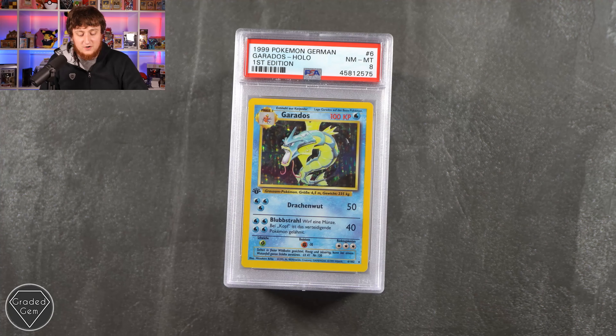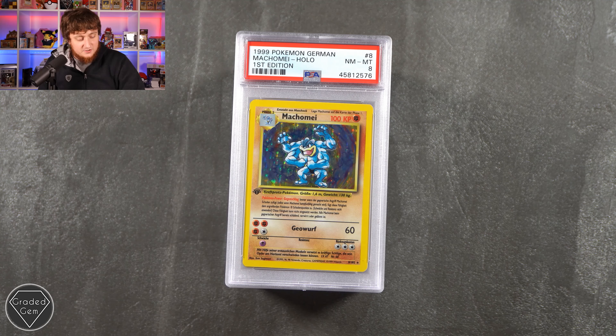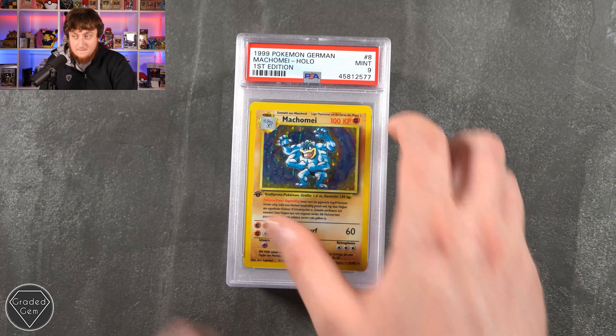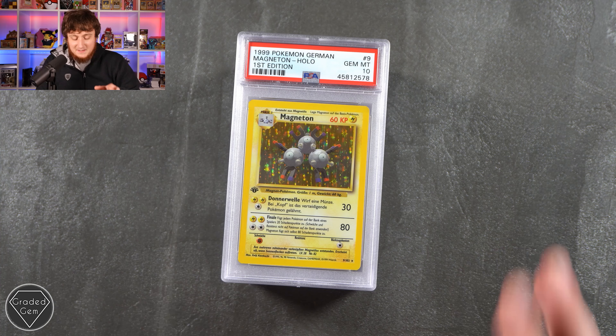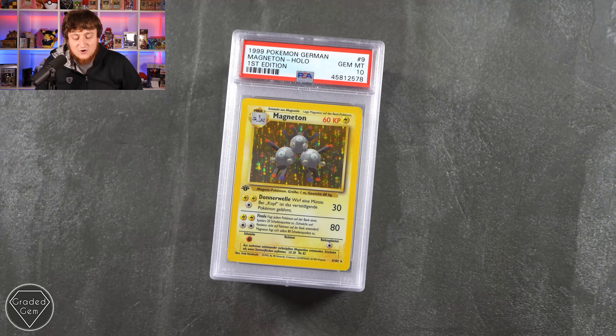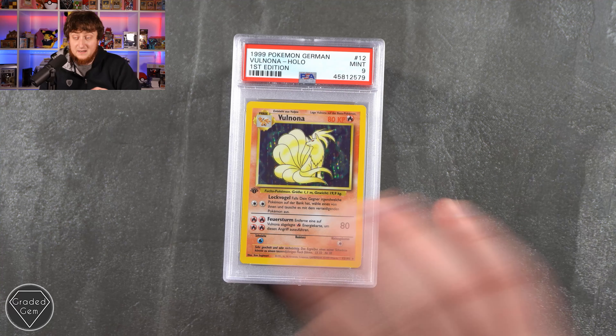Carrying on with the Holofoils now. We have the Gyarados and Machamp — first edition Near Mint 8, and then the Mint 9 version. We have got a Magneton first edition German base set Gem Mint 10! You are going to be over the moon with that one. I believe the population is low.